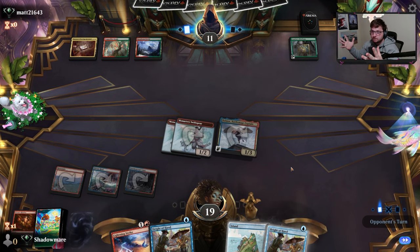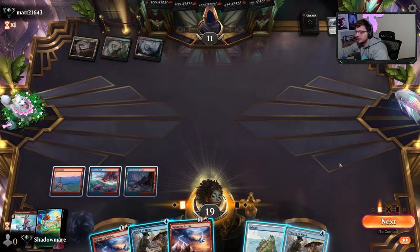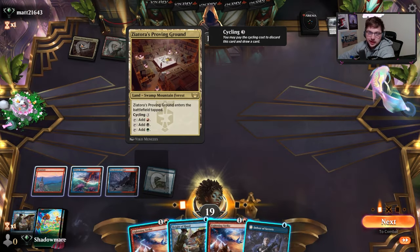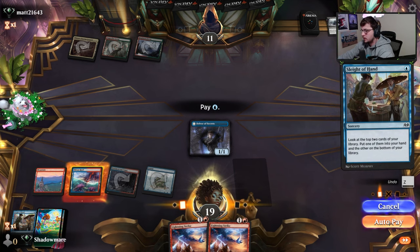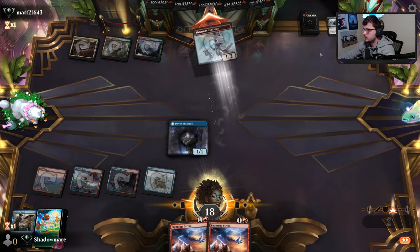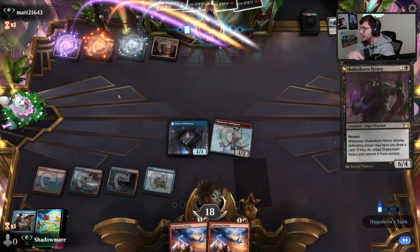No white mana - it's just Jund. Sometimes it'd be like that. They play Drag to the Bottom and they only have three land types - can't win them all. Next problem with three land types and they had to use their Briefcase. Man, that sucks.